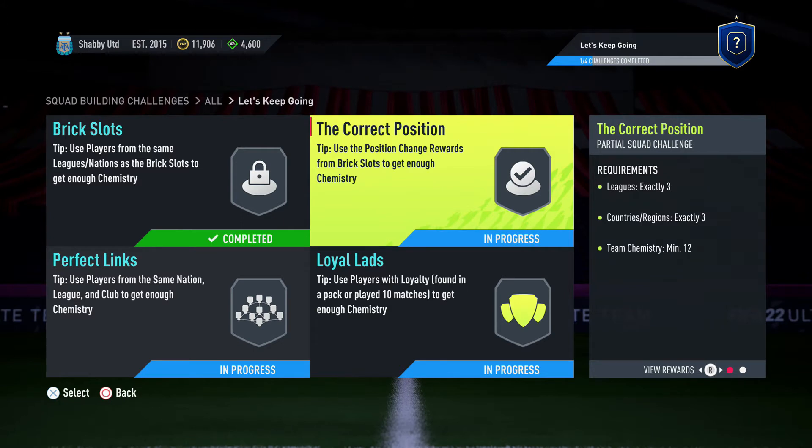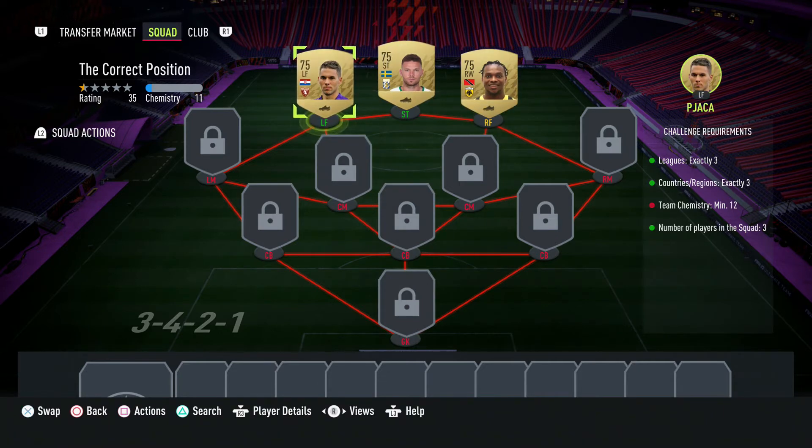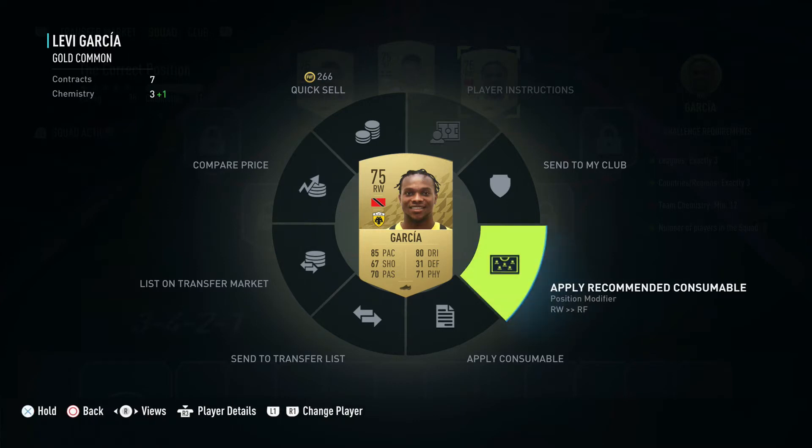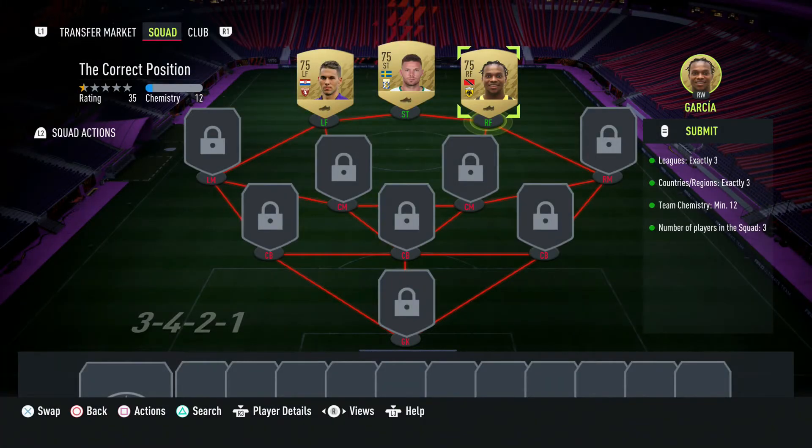Correct Position number two is a tricky one. You need a left forward, a striker and a right forward. It's very unlikely you'll have a left forward and right forward, so you need to find a left winger and a right winger and use position change cards. You need three separate nations — I've got Croatia, Sweden and Trinidad and Tobago. Apply the right winger to right forward card to your winger. This gives you the extra chemistry needed. We got both those position change cards as a reward from the previous SBC, so just hit submit for another bronze pack.